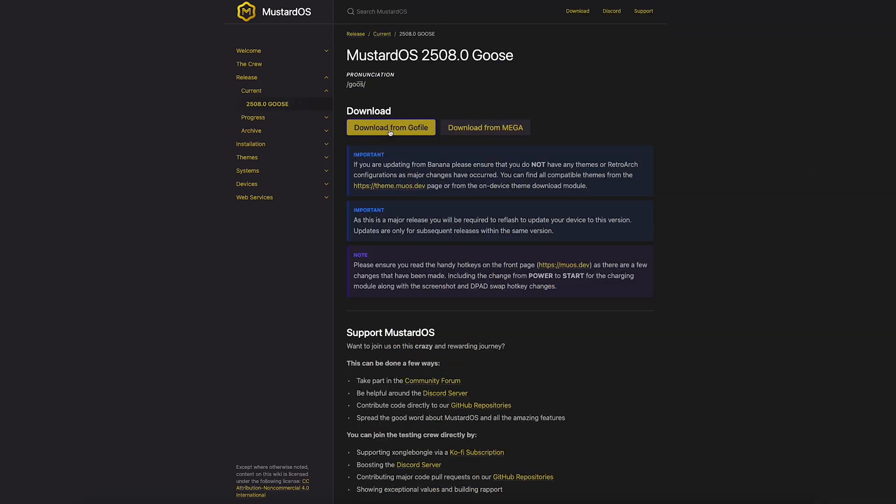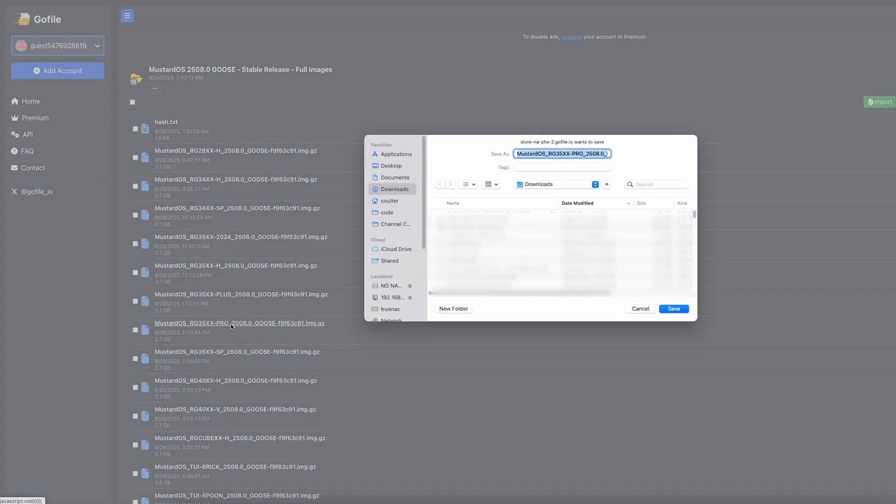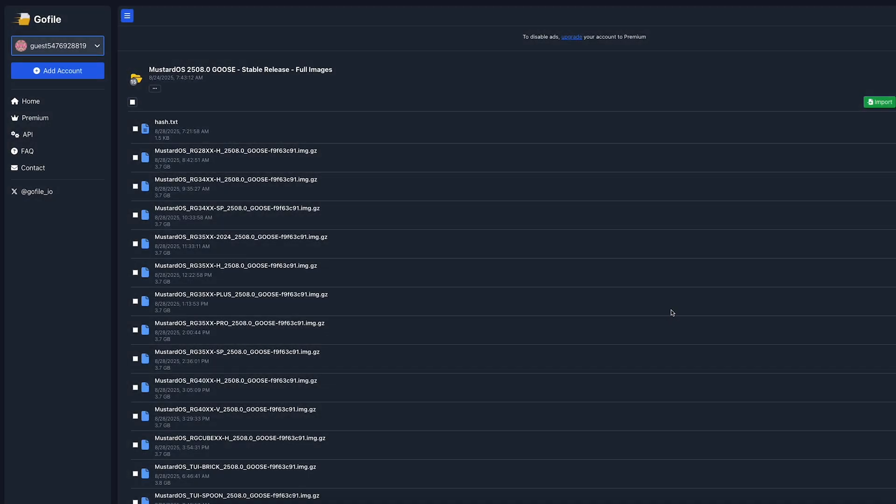Let's go ahead and download from the Go file. I'm going to start with the handheld I've been waiting very long for an official MuOS image for - my RG34XXSP. Let's grab that right here. And while we're here, I'll go ahead and grab the RG35XX Pro image as well.